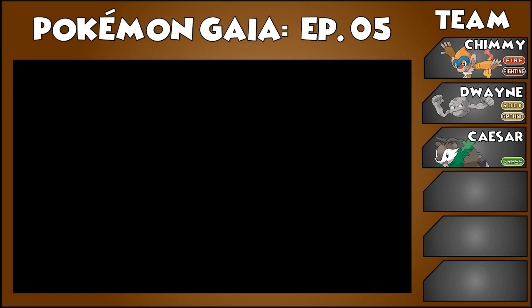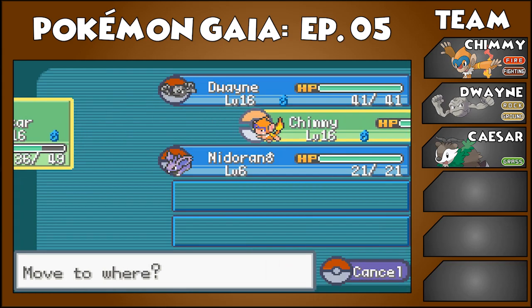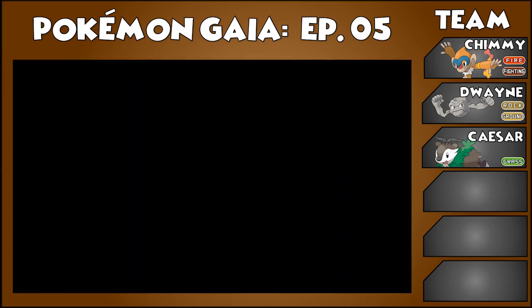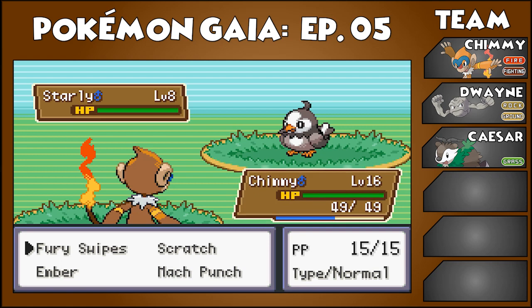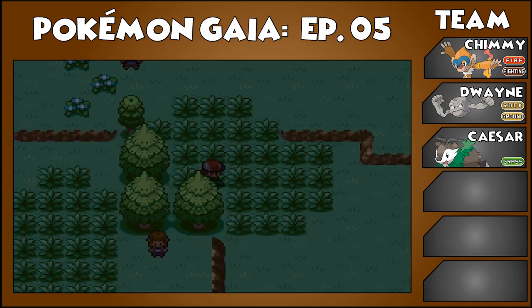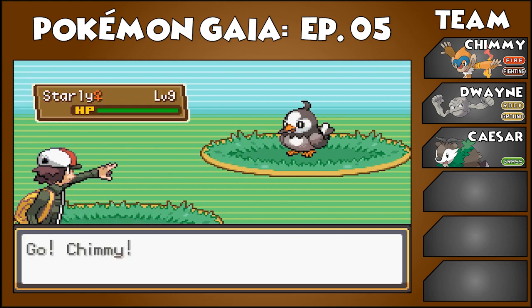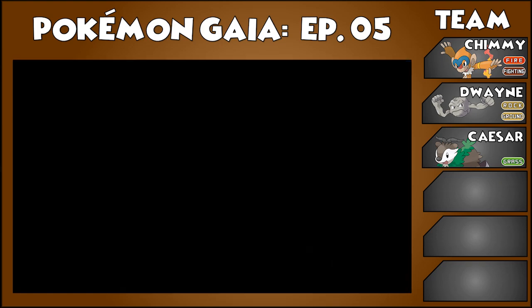Maybe Caesar's bringing me bad luck. Maybe him in the front is not helping. Let's switch to Chimmy. Yes! Okay, good — now don't you dare kill it! That's not good. Oh no! Chimmy — you can't just do that, not after how hard it is to find one! Oh, thank goodness — this one's even stronger. I'm just going to try throwing a ball because I don't want it to die. Okay, got it.